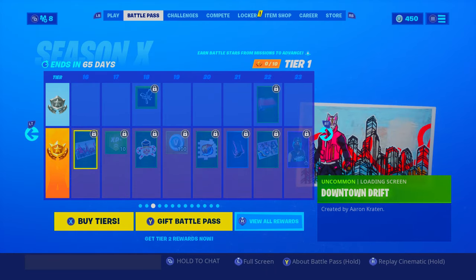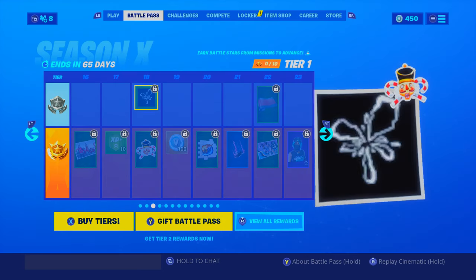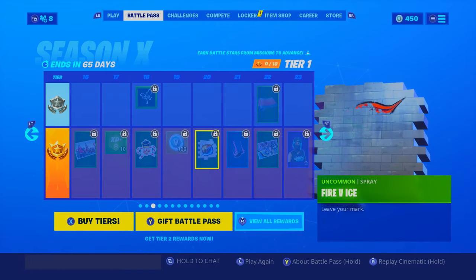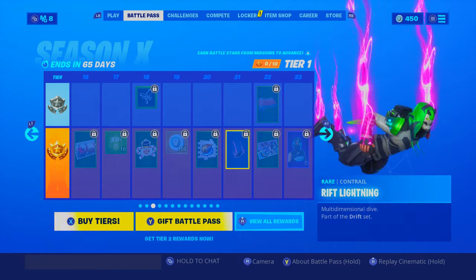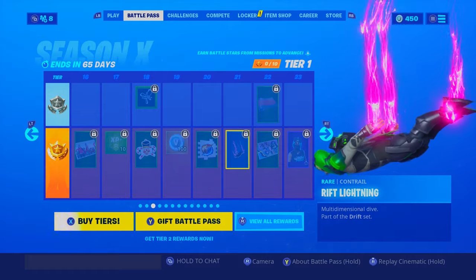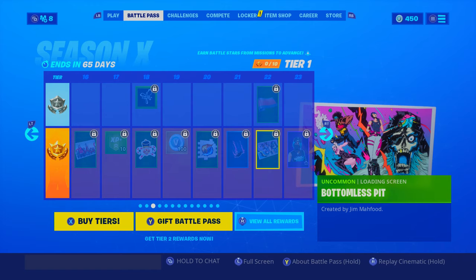Okay, there we go — Downtown Drift, nice loading screen, XP, the Crackshot. That is a rift. More V-bucks. Fire vs. Ice — I like that spray. Rift Lightning — oh that's sick, it goes with the rift from Season 5. No way.